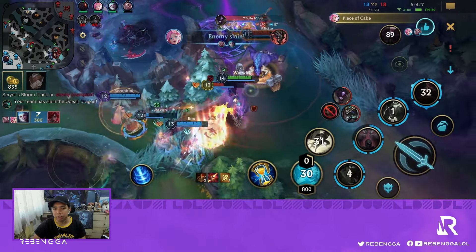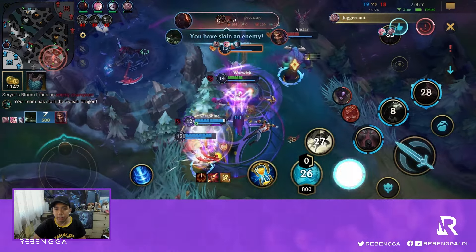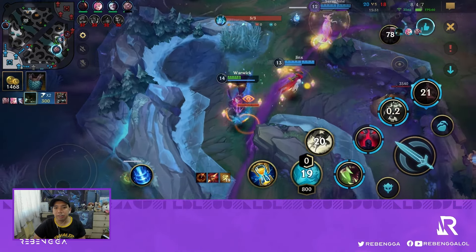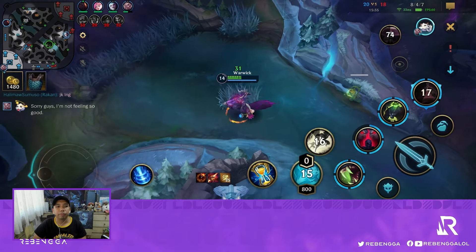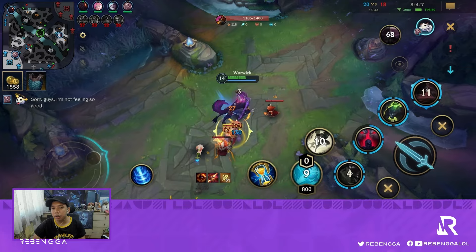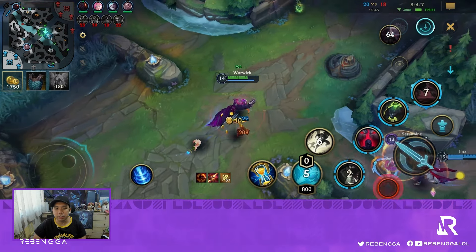Nice follow-up by my teammates. Draven is on the front line — perfect positioning. Their Katarina dies in the back line. Our comp is actually not weak at all — we just won a 5v4 and Scion wasn't even there with everyone alive. That's why I was tilted earlier. This is something we should have done way, way earlier. But better late than never — we're finally able to execute this properly.